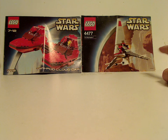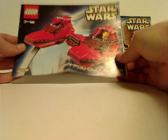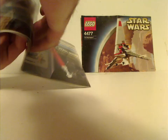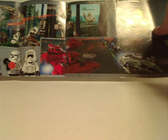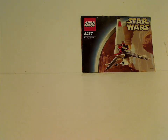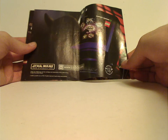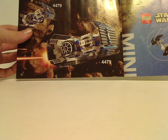On the front of each booklet you can see the picture of the set, the set number, name, and whatnot. On the back of the Twin Pod Cloud Car booklet there are ads for Final Duel 1 and 2, Jedi Defense 1 and 2, the original TIE Fighter, Millennium Falcon, and the Emperor Shuttle from that time. For the T-16 Skyhopper booklet, there are ads for the LEGO Star Wars website from back then, the mini sets they did at the time, and the TIE Bomber set that I previously reviewed for Throwback Thursday.